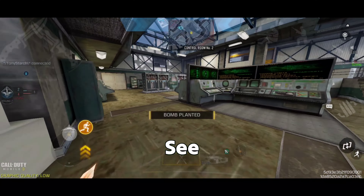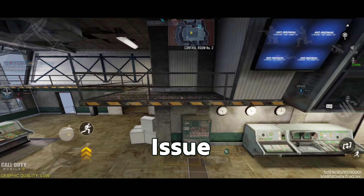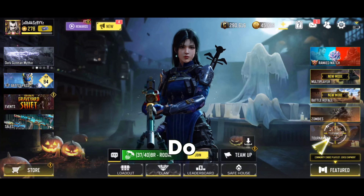After coming back from a break, I noticed I was not able to aim properly. I thought it was a skill issue, but after looking into it I found out that Call of Duty Warzone had introduced a new setting. Today I'm here to show you how to fix it in three simple steps.